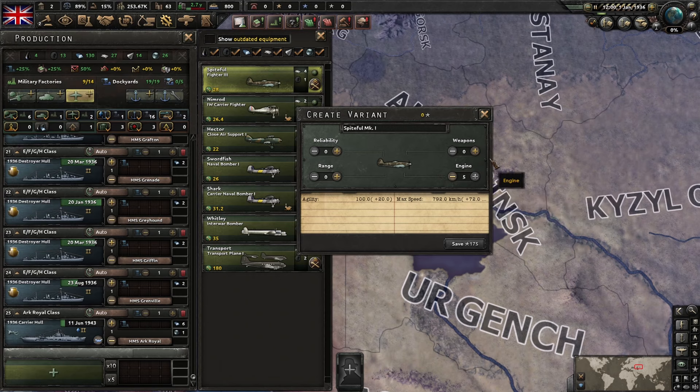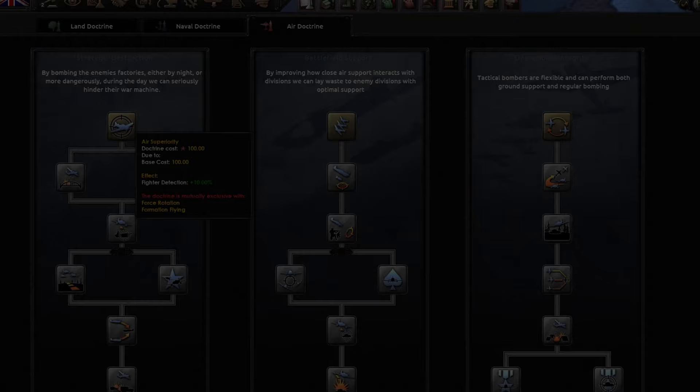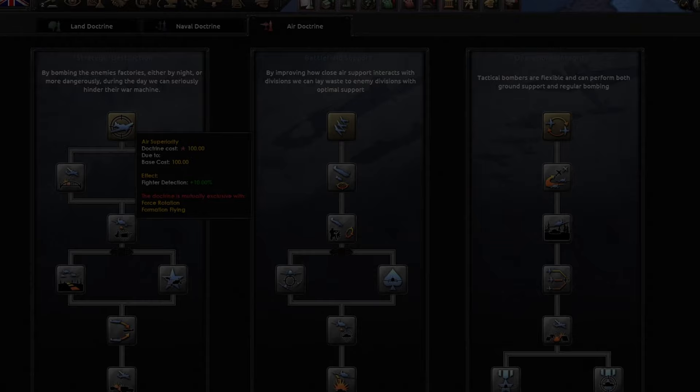For example, engine upgrades in a fighter plane will still cost you over 100 XP. If you want to get a fully upgraded Fighter 3 for the late game, you will need to spend several hundred Air XP to get the desired design — which is a problem when you also want to unlock doctrines.